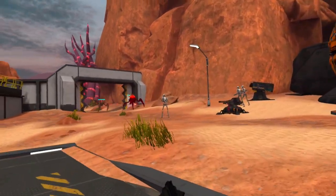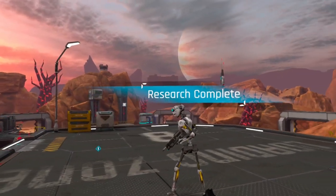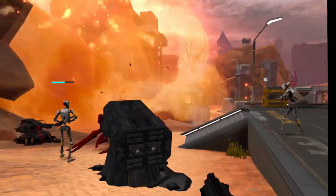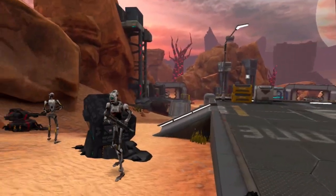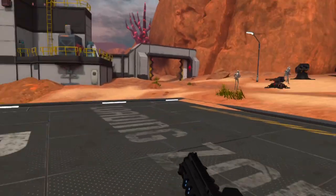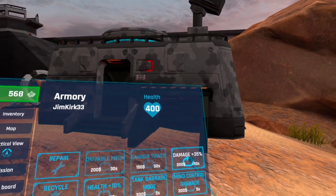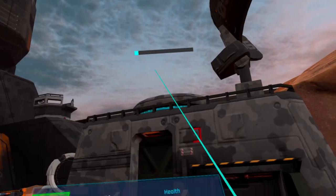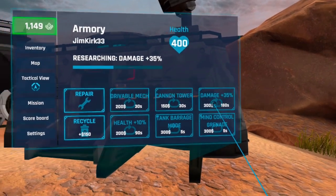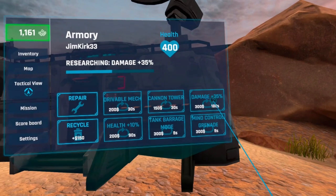More health, more damage. And remember you can already make these more powerful on your ship using research points. Let's give them another buff — 20%. I believe this means a total of 20% damage boost, not 10% plus 20%. Let's do damage 35% next — that's the third damage buff. The more powerful the upgrade, the longer it takes. As you can see I can only buff one thing at a time, but I can also research health +10 simultaneously.